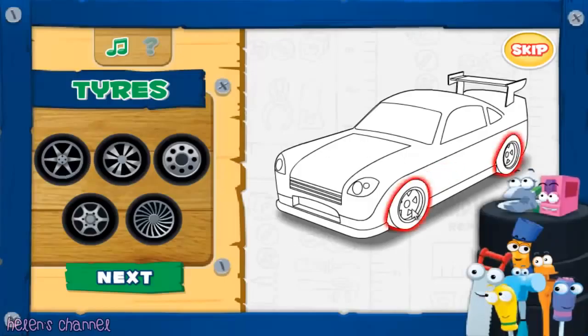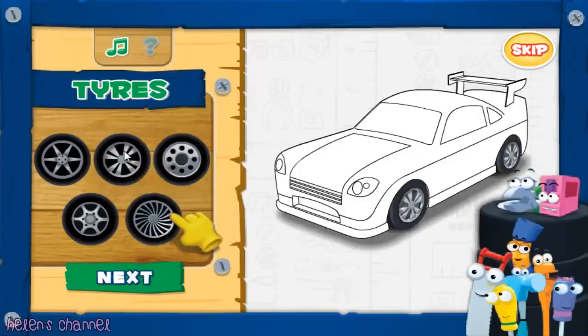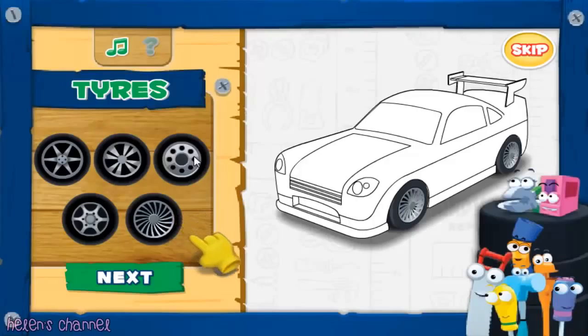Let's start with the tires. First, click on any of the tires to see how they look on the car. Once you've decided which tires you like, click on it. Then click Next.